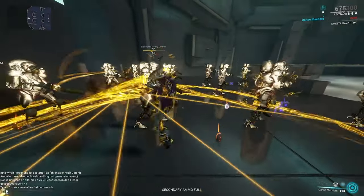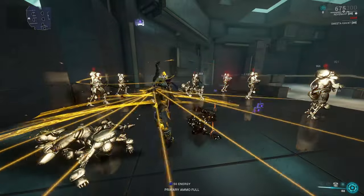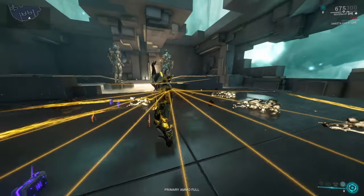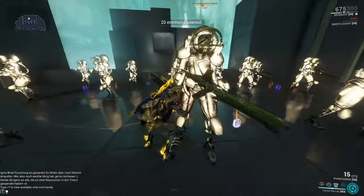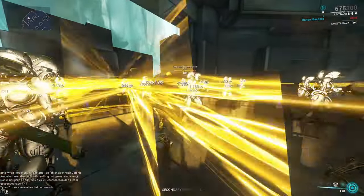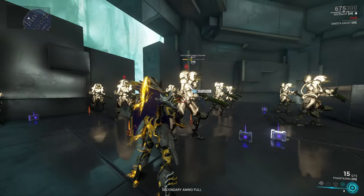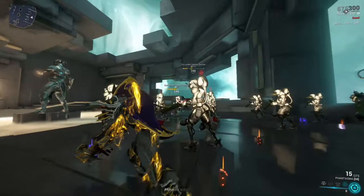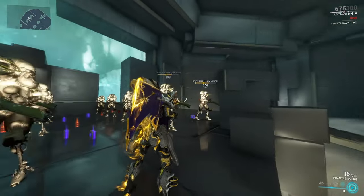Lastly, our ultimate ability — I always call it the spinny thing. You spin around, and if the enemies are below level 50, everything is basically going to die. If the enemies are above level 70, nothing really happens. It's a nice AoE damage ability for normal star chart areas and you can use it to rack up kills to level the frame faster, but in high-level Steel Path content, it doesn't get the job done.